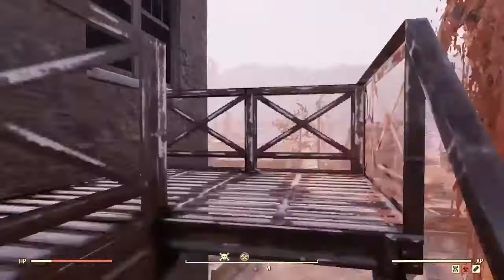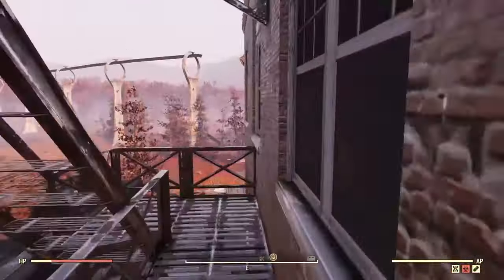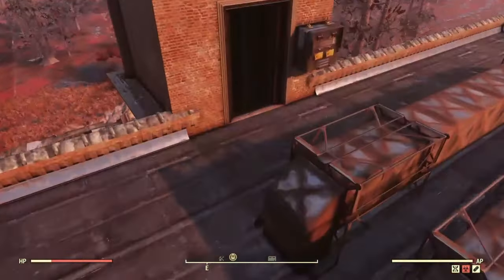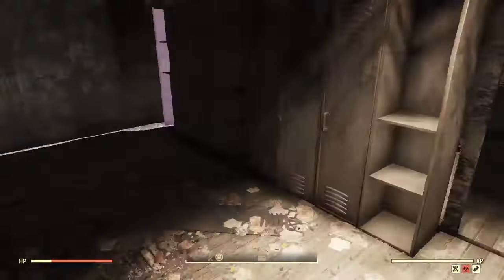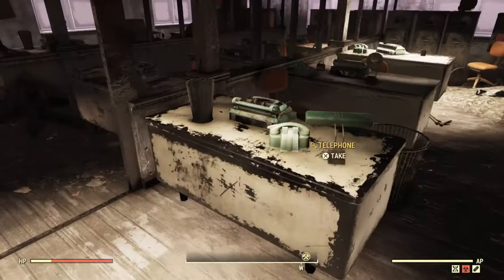If you enjoy this or it helps you in any way, please drop a like and subscribe — it's much appreciated. Once we're at the top of this roof, all you want to do is go down this abandoned elevator shaft, and as you'll see there will be tons of telephones and typewriters to collect.